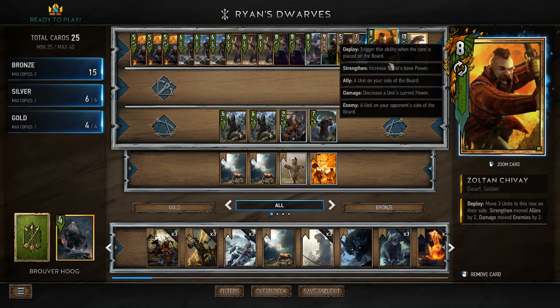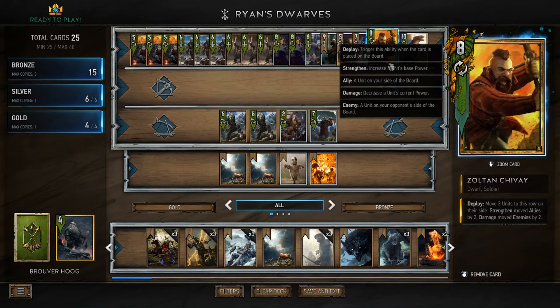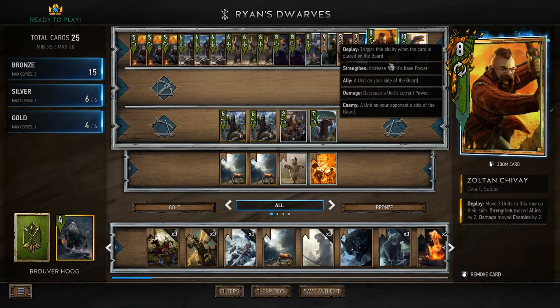The other thing Zoltan does — he can move your opponent's cards into better positions for, say, the Mahakam Pyrotechnicians. They can be really, really good, but sometimes they need a little bit of setting up. He also damages enemies, so if you have a problematic card which is two or less power, you can just move it and he's dead. So that guy is actually really good. He's also a Dwarf, which is obviously the point of this deck.